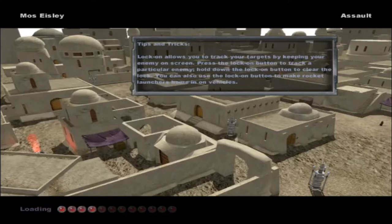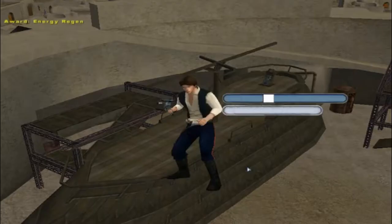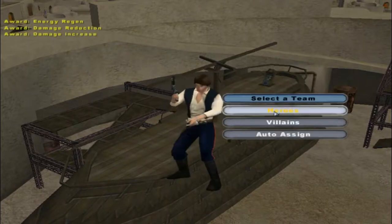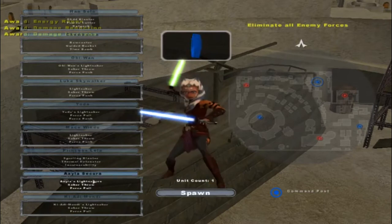Hello everybody and welcome to another modded map gameplay — more of a modded gameplay. Today we go on Mos Eisley Assault and test out a new unit that was added in. This is a hero reskin from the Clone Wars. You can actually play as Ahsoka Tano, who has replaced Aayla Secura.